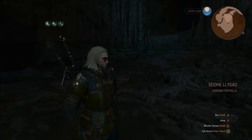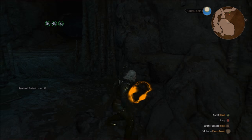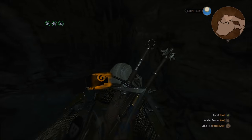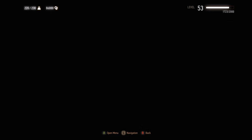Ta-da! You are now inside of the Unseen Elder's Lair, free to move about and loot everything that's not nailed down or a rock. Which, granted, isn't a whole lot, but it does include the contents of this chest — the Hangaith Steel Sword and the Hangaith Gloves.